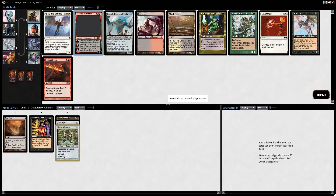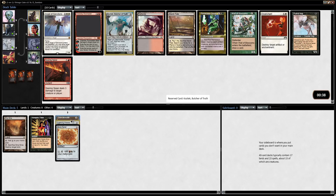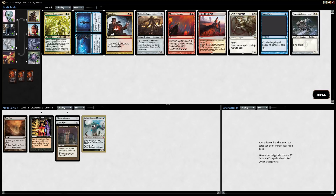Chandra Pyromaster? No. Kozilek is good with a lot of colorless mana. There's Badlands and Marsh Flats if we want fixing. But I think Kozilek's sweet in the artifact deck — he's just a very big way to draw a bunch of cards. He prevents you from decking. He's actually pretty good in Storm as well. I think I'm going to take him. I'd love to pick up these duals because, again, mana's very important.